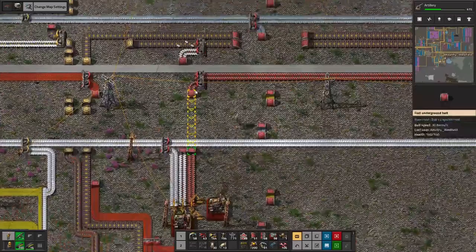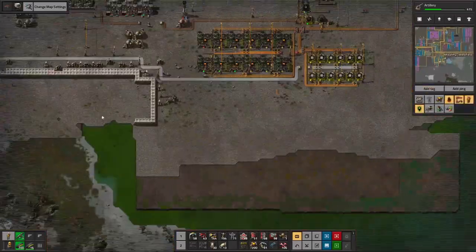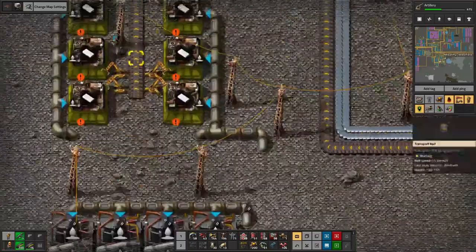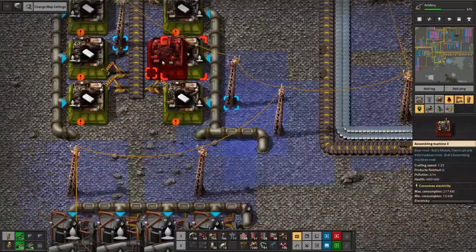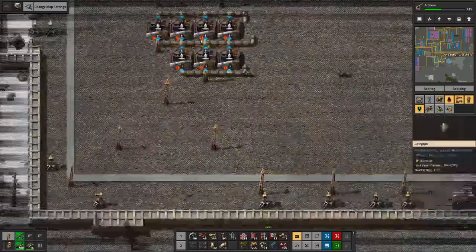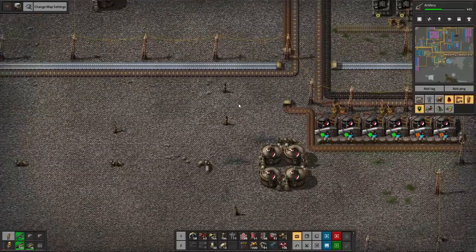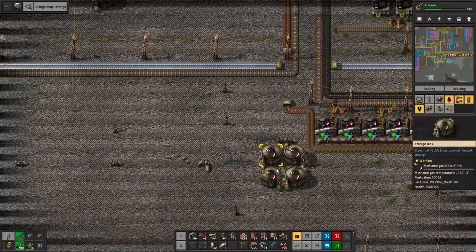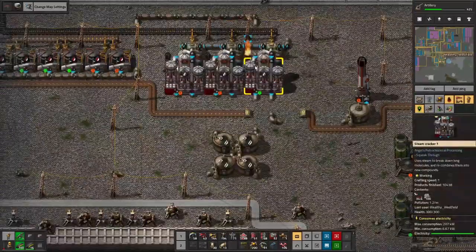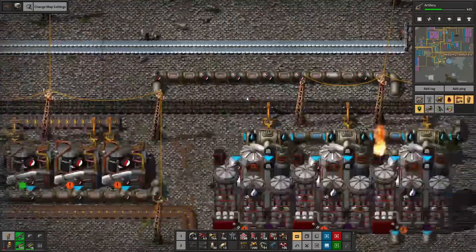Plastic is definitely a problem that we're going to need to improve. It definitely seems like the issue is more with the fact that we don't have any propene gas or methanol, which is a little surprising.